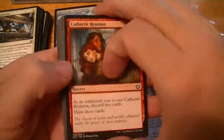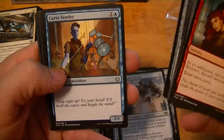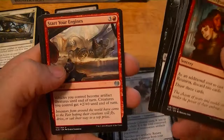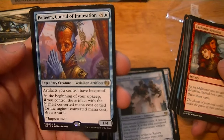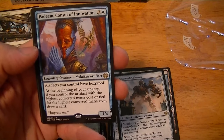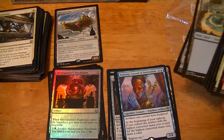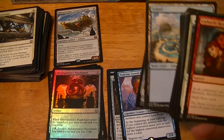Cathartic Reunion, Furious Reprisal, Make Obsolete, Start Your Engines. Padeem, Consul of Innovation — artifacts you control have hexproof. During your upkeep, if you control the artifact with the highest mana cost or tied for it, draw a card. Dollar.